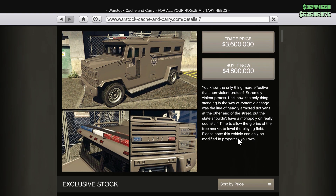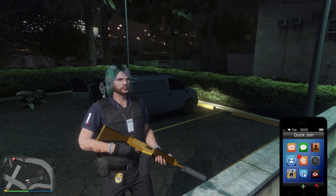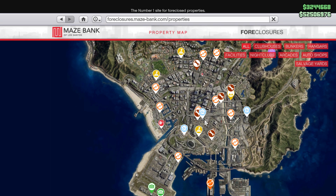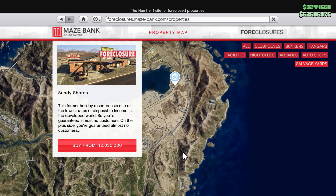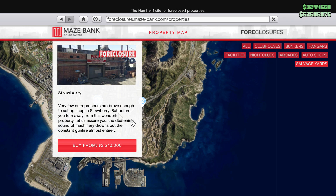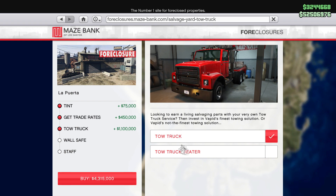The gangbanger robbery will be available if you purchase the new business, which is the salvage yard. To buy it, open the website and go to Maze Bank Foreclosure. The new business icons appear in blue, or you can filter from the top right. The cheapest locations are up north at Palito Bay and Sandy Shores. The closer to the city, the more expensive — the least expensive is $1.6 million at Palito Bay and the most expensive is $2.6 million near the Arena Wars.